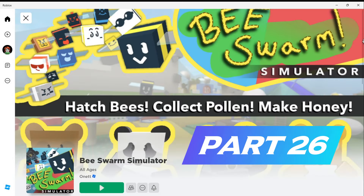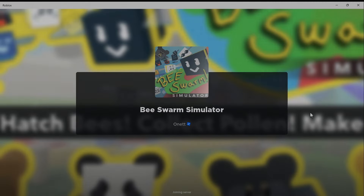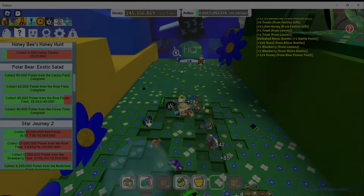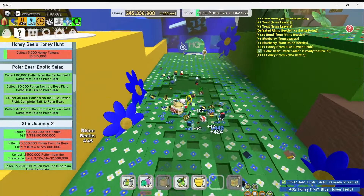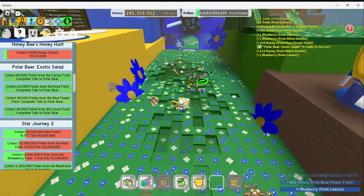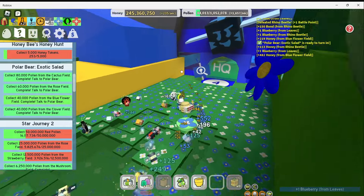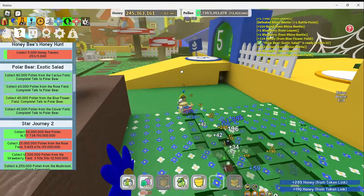Hi everyone, this is Beast Swarm Simulator Game on Roblox and this is part 26. I just finished the quest here at the blue flower field. I had to collect pollen for the polar bear, so let's go let him know and get our next quest.